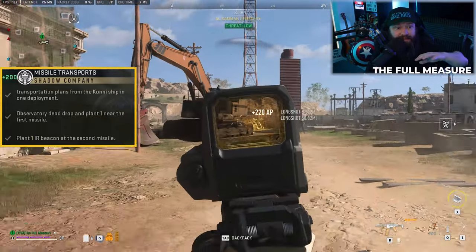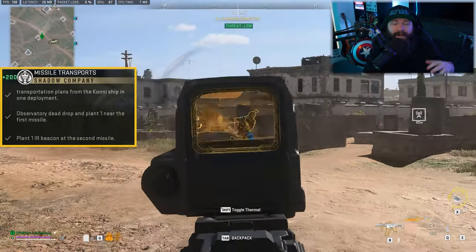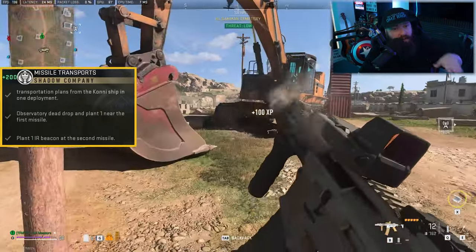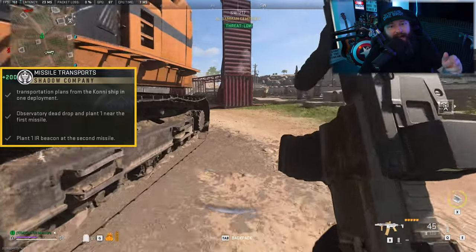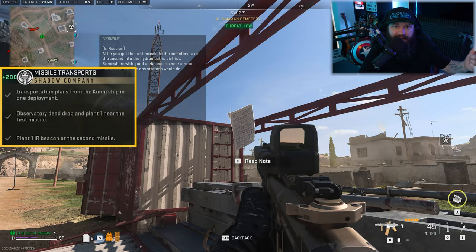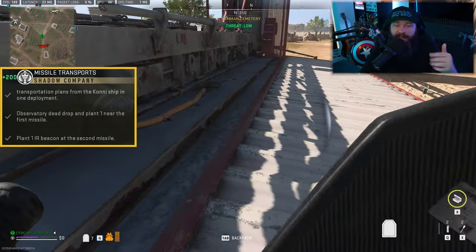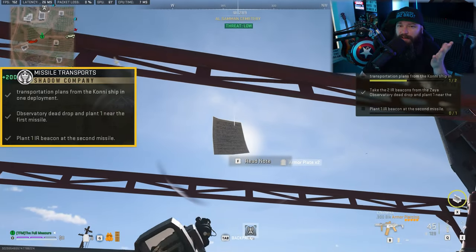There's a bunch of AI milling around, and as soon as you come close to the launcher you're going to see a reinforcement wave dropping in. But if you're fast enough, scoot on in, shoot the AI out, drop your IR beacon, and you'll see the document kind of floating in the air in front of the launcher. Read this document and it will tell you where the second launcher is located.